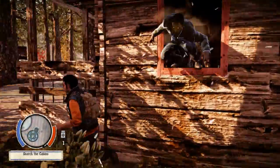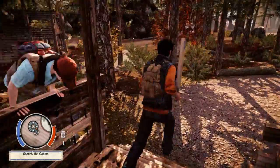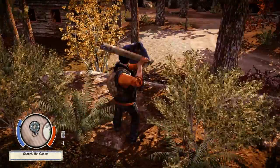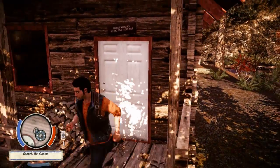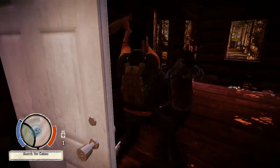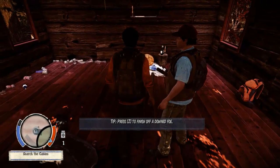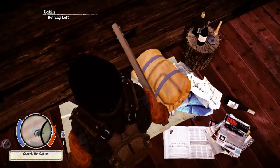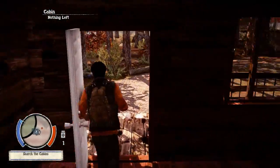Oh shit! Get his ass! Oh fuck me, where they at? There's a dot over there — he's climbing over, get fucked up! What if we charge and press E? Oh shit! Get fucked up! Z to finish him off. Finish him off — nothing left, so there's nothing in this cabin at all. I want to grab him.